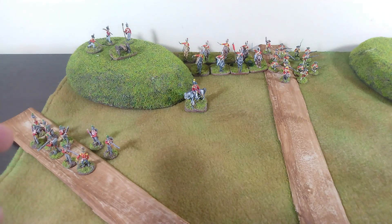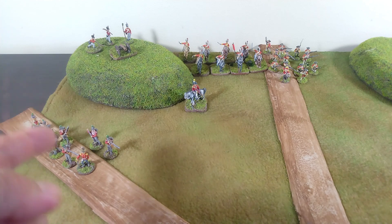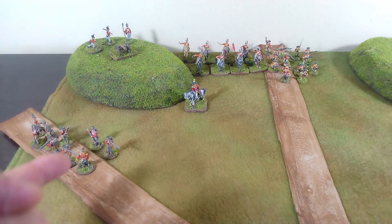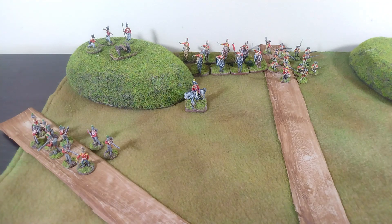From left to right, we've got a unit of light infantry with rifled muskets. There are 10 of them. They can shoot six inches short, 12 inches long. They are rangers, which means they ignore terrain, and they are skirmishers — they can fire and move without penalty.